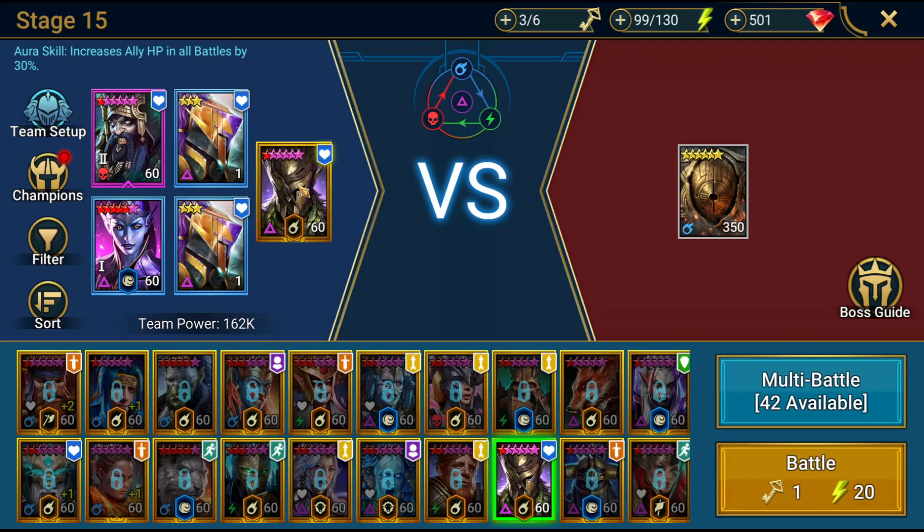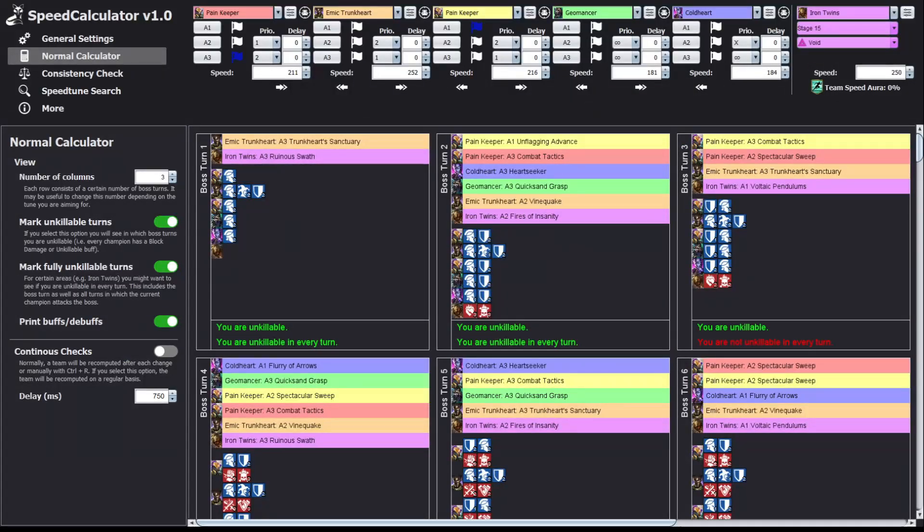I want to show you how I found this team, because it was not discovered by me alone — not at all. Here we are in the software. How did I discover it? I used the Iron Twins calculator, put all my champions in here and selected them.